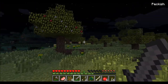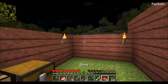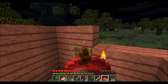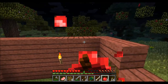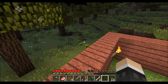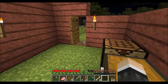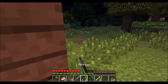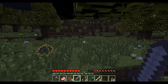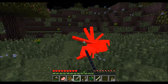I need to hunt for sheep, or find a way to get string. I also need to eat and build a roof. Oh wait, there's a spider — I'm gonna go kill it. Come here, spider, give me your string.